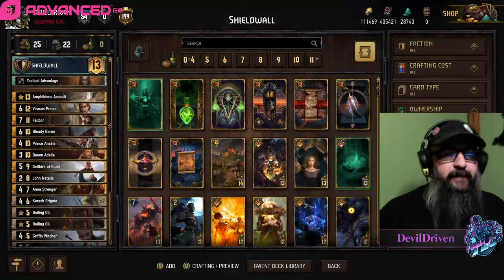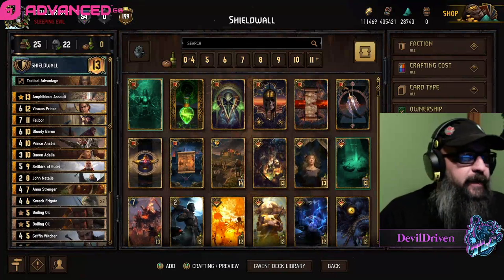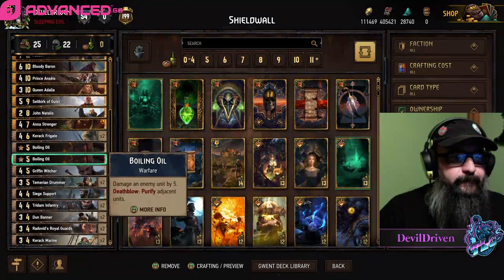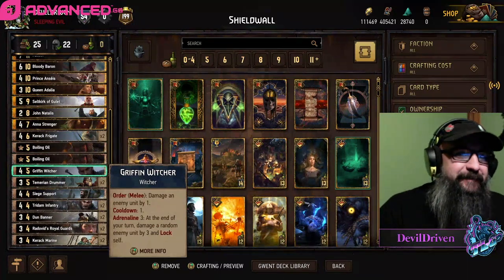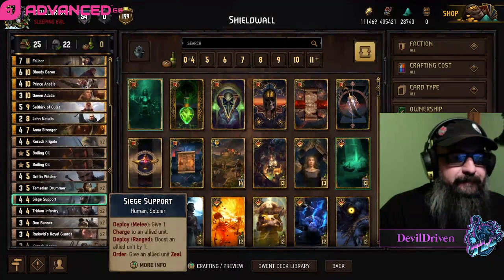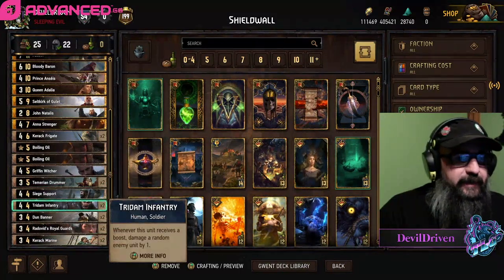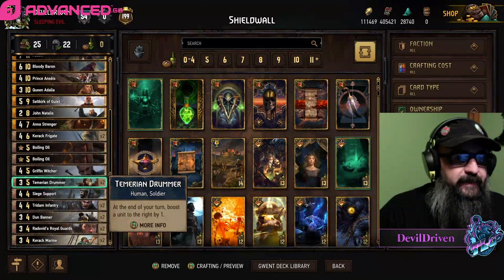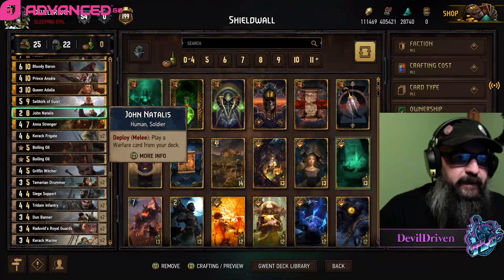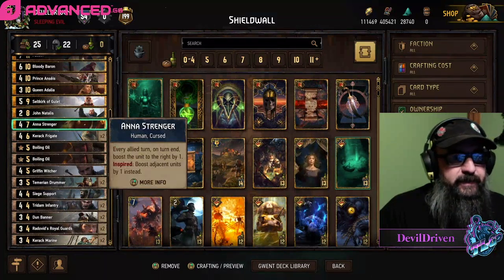Hey guys, what is up, I am Devil Driven. Today's video, nothing fancy, just old-fashioned shield wall with a couple new friends. The Griffin Witcher — really everything else is pretty much the same. You still got the Adalia engine with the drummers or the tritum infantry. If you got the drummer down already, you're always going to want to try and get the drummer, then feed off of the infantry. A couple boiling oils and amphibious assault for Natalis, so be wary of brick. You can pull it with amphibious assault boosted — it's nice if they're bleeding you.